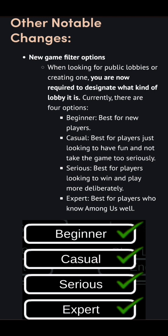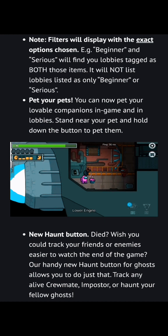New game filter options: when looking for public lobbies, you're now required to designate what kind of lobby it is. Currently there are four options — Beginner: best for new players; Casual: best for players just looking to have fun and not take the game too seriously; Serious: best for players looking to win and play more deliberately; Expert: best for players who know Among Us well. Filters will display with the exact options chosen — e.g., selecting Beginner and Serious will find lobbies tagged as both. It will not list lobbies tagged only as Beginner or only as Serious.